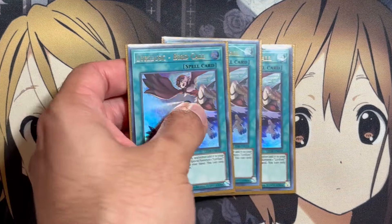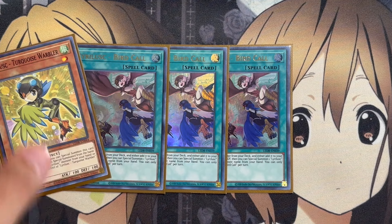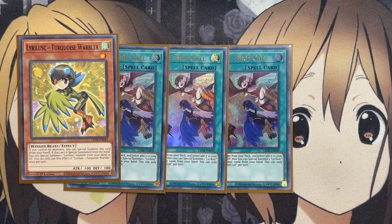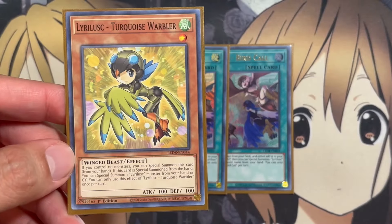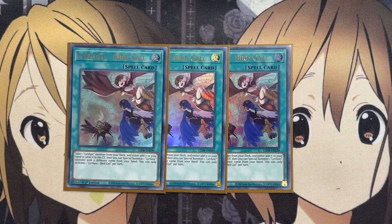For the spells, we're running three copies of Lira Lusk Bird Call. Take one Lira Lusk monster from your deck and either add it to your hand or send it to the graveyard, then special summon one Lira Lusk monster with a different name from your hand, once per turn. This gives you graveyard setup and special summon resources. You can special summon Turquoise Warbler from your hand and then use its effect to summon another from the graveyard, since Turquoise Warbler just requires being special summoned from the hand.